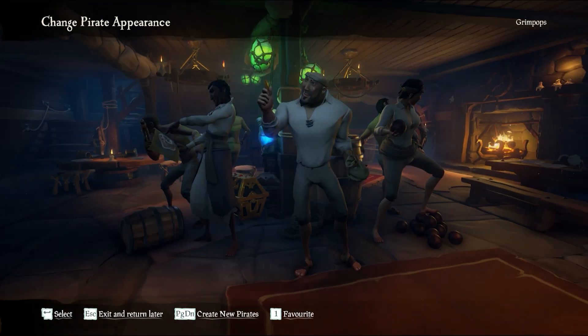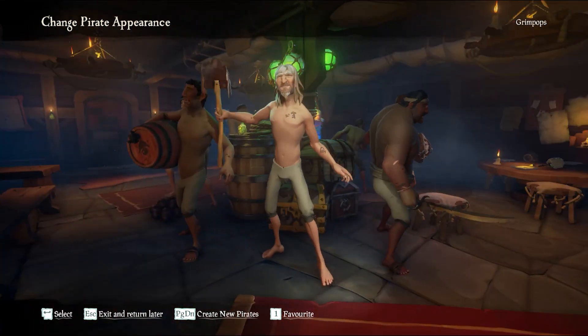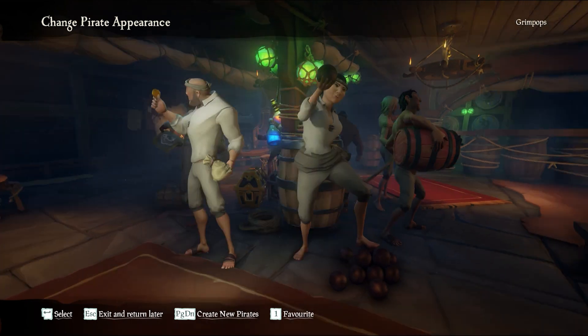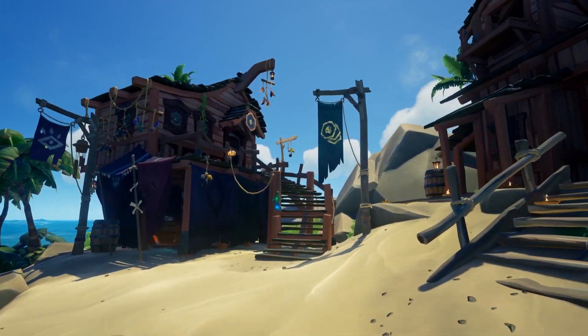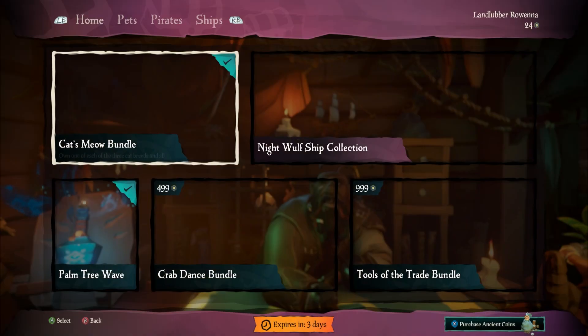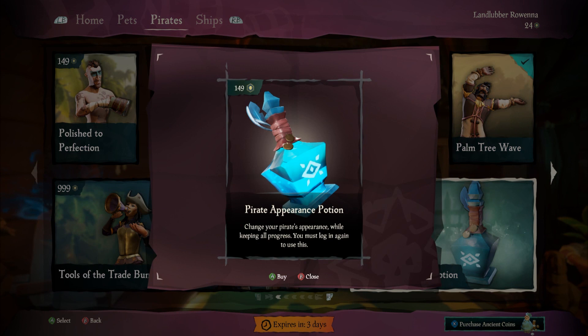There are a few things you'll need to tuck successfully. First, the shape of your pirate will help — you'll want a short and skinny pirate, so bear that in mind when selecting your first pirate. If you already have a big pirate, you can head to the pirate emporium and purchase a tincture to change your pirate's appearance. This costs around £2 or $2, so keep cycling through until you find a short and slender one.